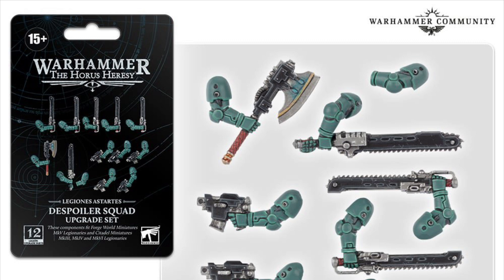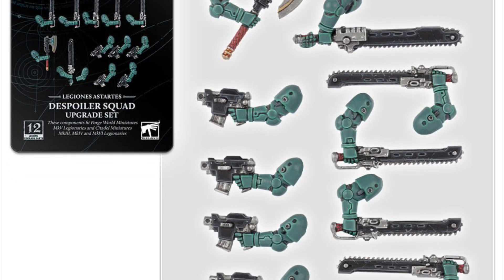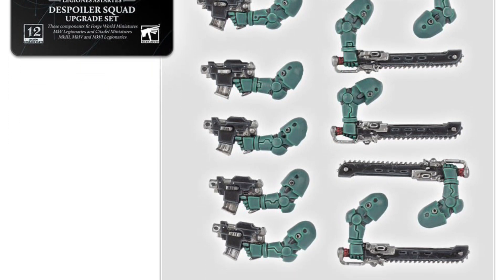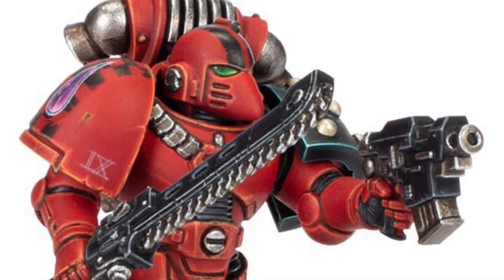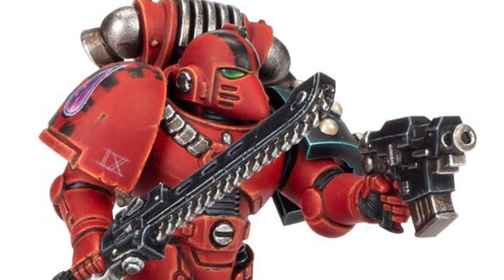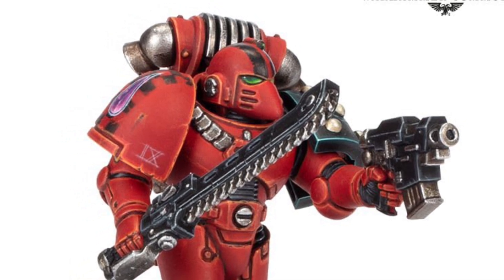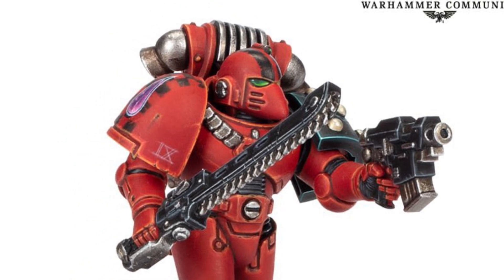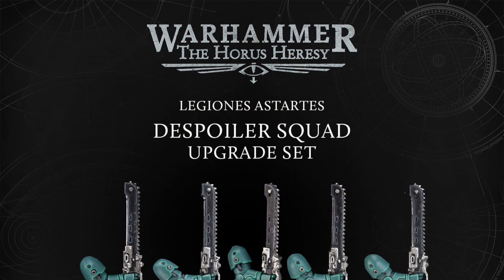Looking at the packet, it says these can be used to kit out your Forge World Mark 5 space marines or Citadel Mark 3, Mark 4, and Mark 6 marines. Interestingly there's no mention of Mark 2 - I know that's because Forge World aren't selling them, but does that mean we might be getting some plastic Mark 2 in the future? I just can't get over the decision that there's not enough in the packet to kit out a full squad. You could use them for veterans and sergeants, but to kit out a full Despoiler Squad you're going to have to buy two of these upgrade sets.